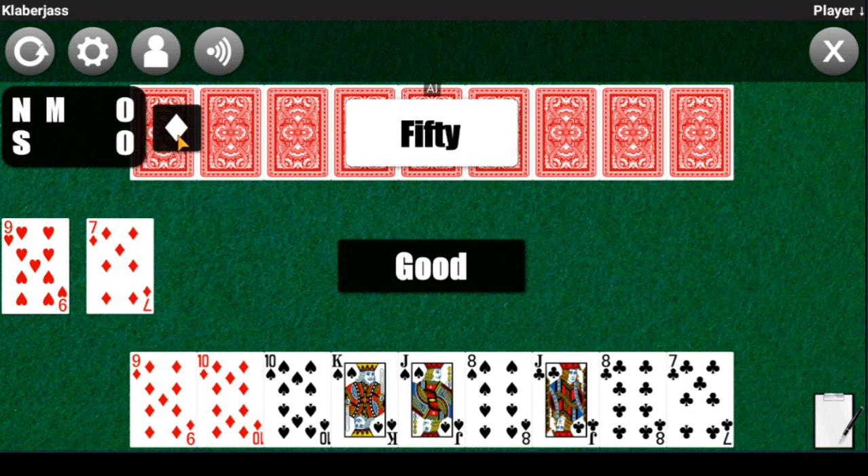Now that we have the trump suit established, let's talk about some more rules. The objective of the game is to be the first player to score 500 points. Points are scored by winning tricks that include cards with specific point values. Points are also scored for having the best sequence, having a bella, and winning the last trick.